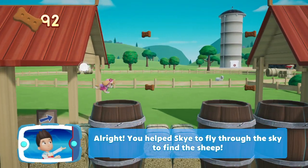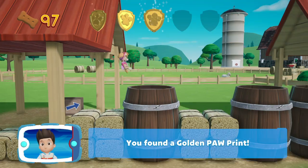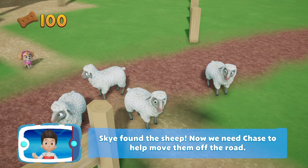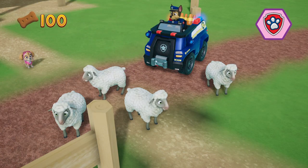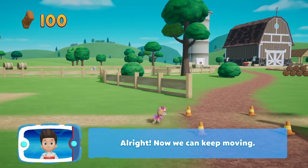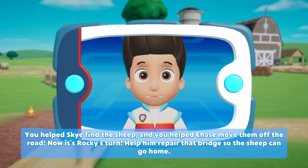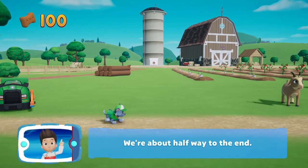You helped Sky fly through the sky to find the sheep — two more golden pawprints to go! Collect all of the golden pawprints that you can. Sky found the sheep — now we need Chase to help move them off the road. All right, now we can keep moving. You helped Sky find the sheep and Chase move them off the road — now it's Rocky's turn to repair the bridge so the sheep can go home. We're about halfway to the end.